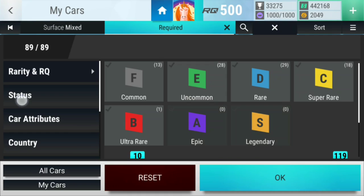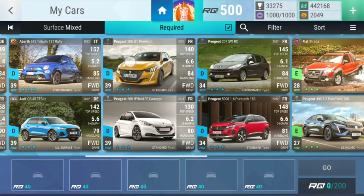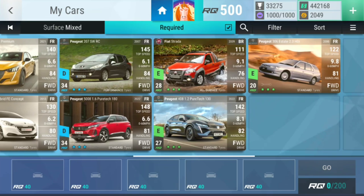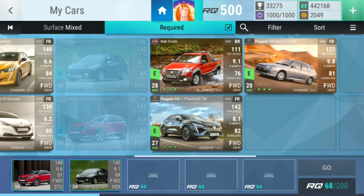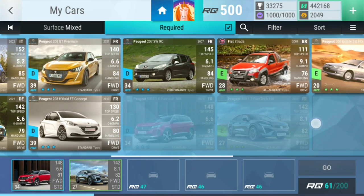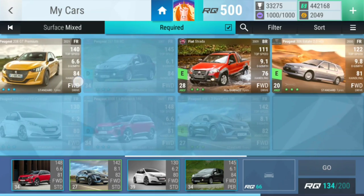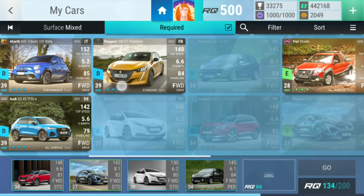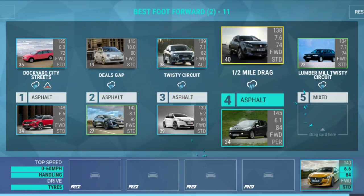Filter status — let's go fully upgraded. We should be able to do this. We're gonna start off with you, then it's a Deals Gap which is quite easy even though it's not the best. Then a twisty circuit in the rain — 7.182 versus 6.280. Then a drag which I think you're gonna be fine for. Then a lumber mill twisty circuit — 7.774 versus 6.684. This seems perfect.